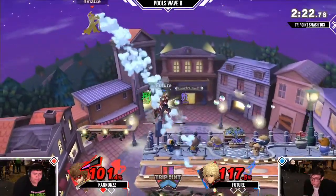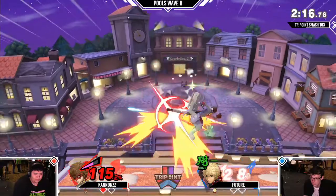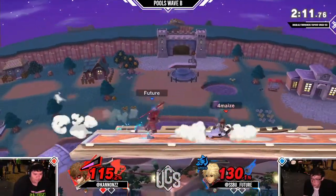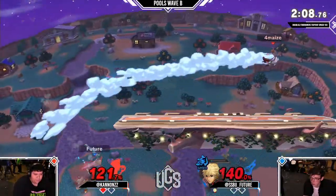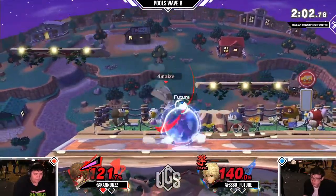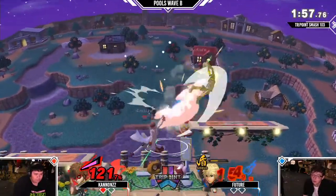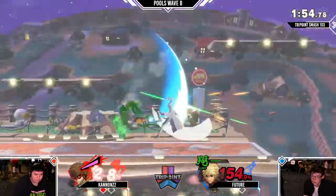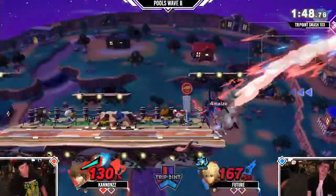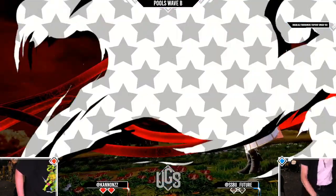Now we'll see a down throw coming. Up tilt — can he get the high up air? No, it doesn't go. Now the forward air. Monado speed — getting back. Great recovery with the Monado speed, able to avoid the Rebels Guard as well. Great swing. Smash — a good switch. Cannon Z just fishing for that back air. The forward air doesn't quite go, and the forward tilt takes it. Cannon Z with a convincing 2-0 win over Future.